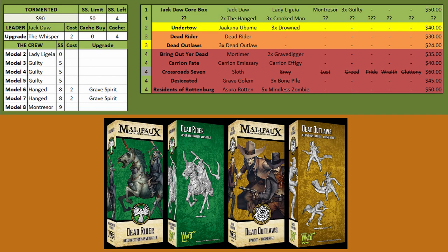Moving from there you have the Dead Rider because the Dead Rider's awesome. And then finally you have the Dead Outlaws — these guys can make your other models Fast, like making Monty fast or making your Hanged fast. An interesting tech piece and something you'll want to consider.